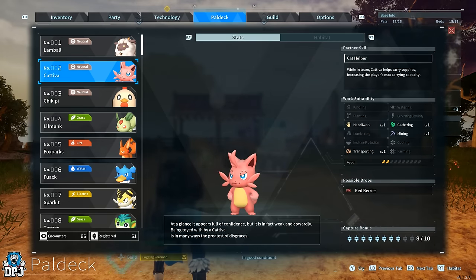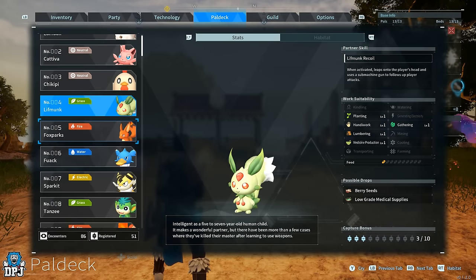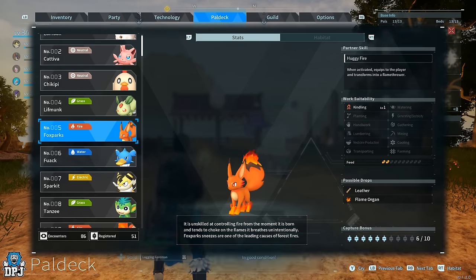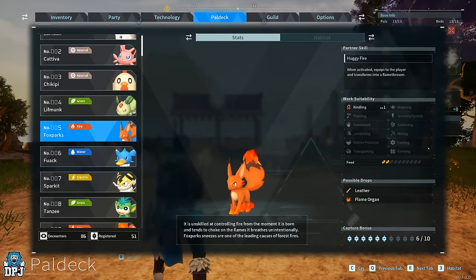Some powers like the Captive drop red berries, the Lift Monk drops berries and low-grade medical supplies, and the Fox Parks drops leather and flame organs — but these will not drop within the ranch. That's because powers need to have the Farming stat to produce their possible drops. If they don't have the Farming stat, those drops will not occur.